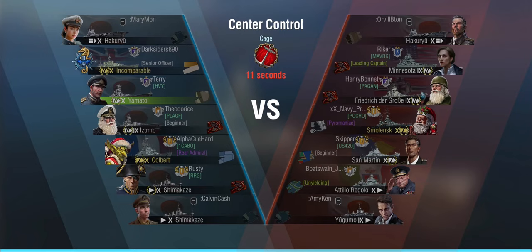They have a Smolensk which is always trouble. They have a San Martin which is a hard counter against Shima and Colbert, and they have an Atelier Regolo — something that Shima probably doesn't want to get into a fight with: a fast destroyer with relatively long-range torpedoes and good short-range semi-armor-piercing shells. So on center control, initially you'd say we are at a bit of a disadvantage.